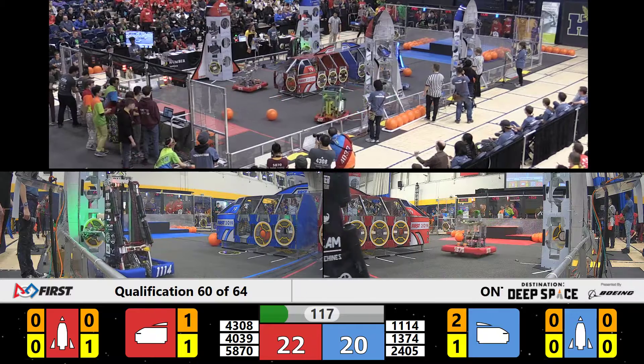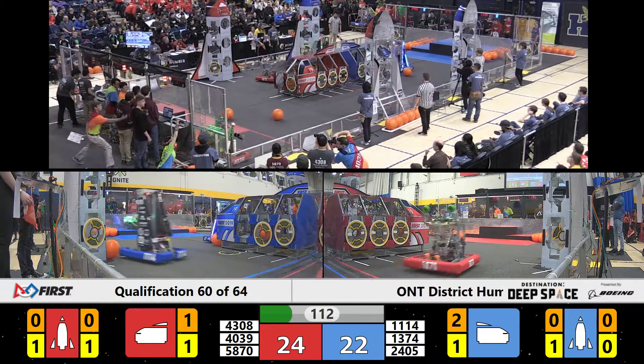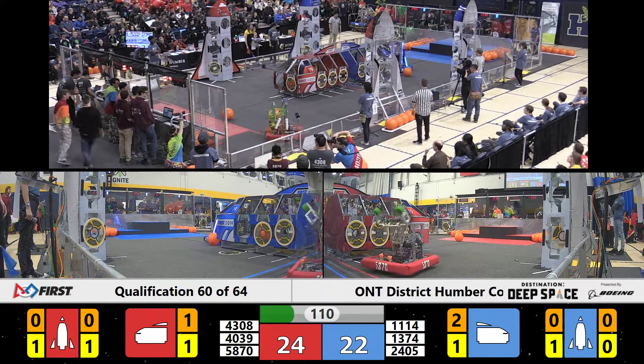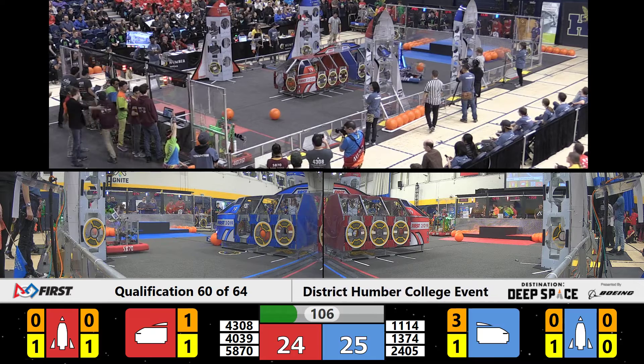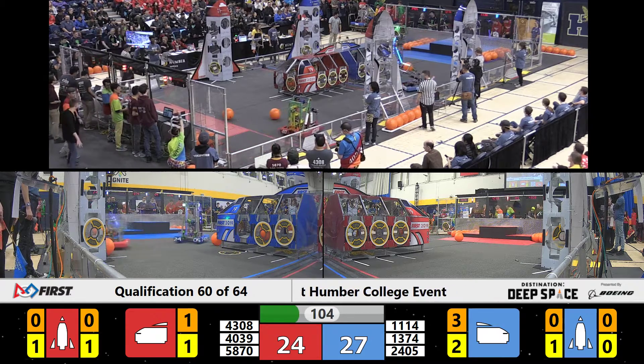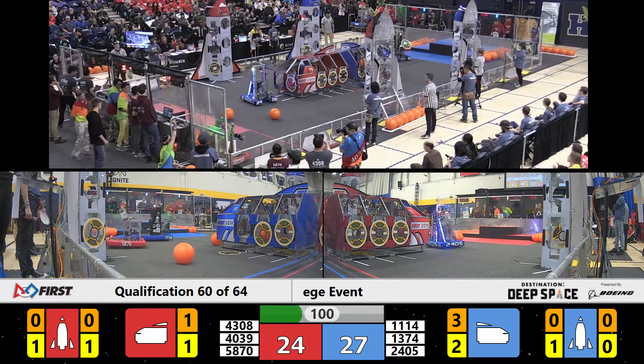On the far side of the field, there's action as well with some robots placing pieces of cargo in the blue cargo ship, which successfully goes in. We've got 5870 placing themselves securely on the blue side of the field to face some defense against Team Symbotics, and they get all up on their drive train.